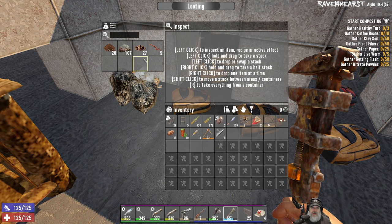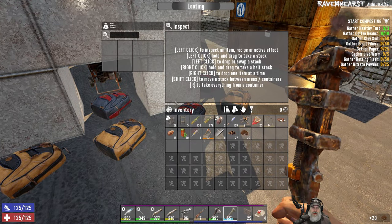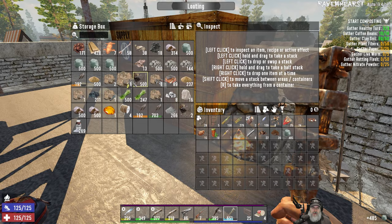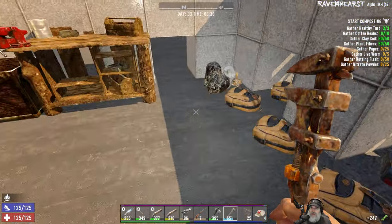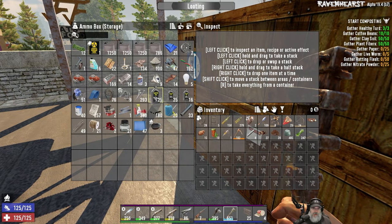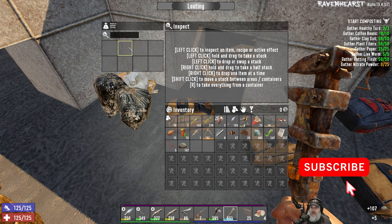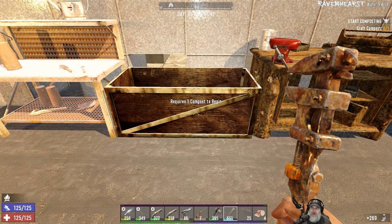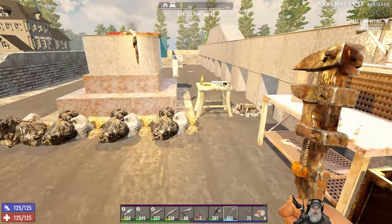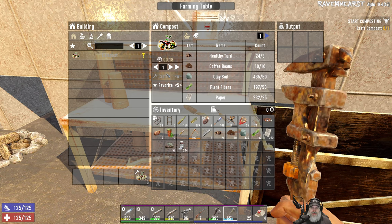I've been saving up most of the stuff we need. We need three poopies — I'll grab all of this. We've got the coffee beans, we need a clay soil which is in here, plant fibers of 50, 25 paper, five live worms, 50 rotting flesh, and 25 nitrate powder. Let's craft the compost — it looks like this gives us five compost.